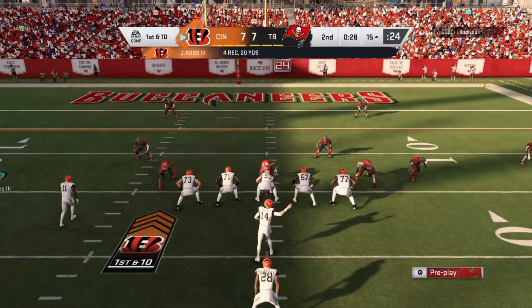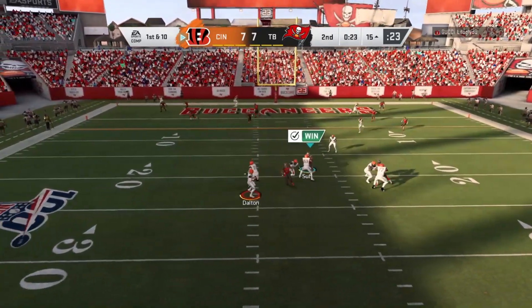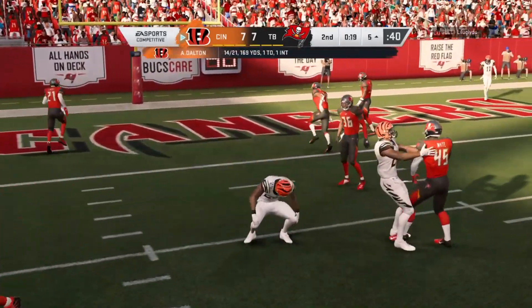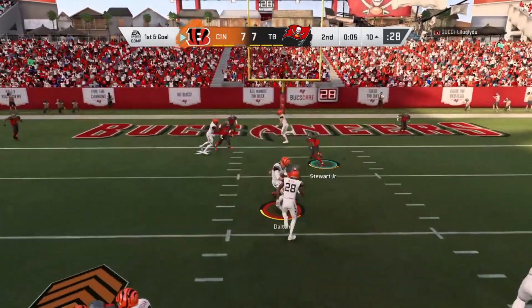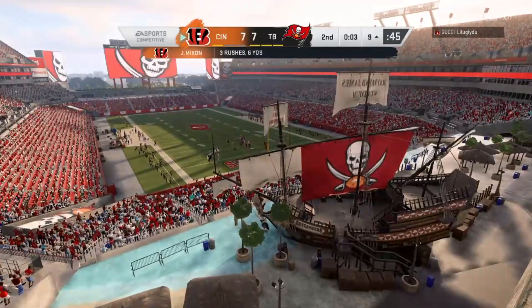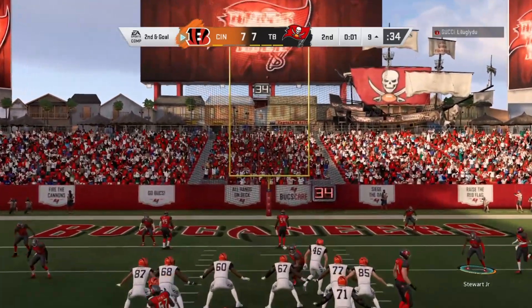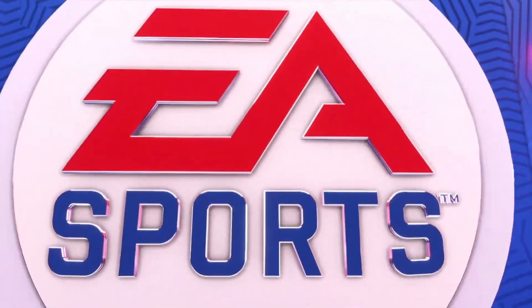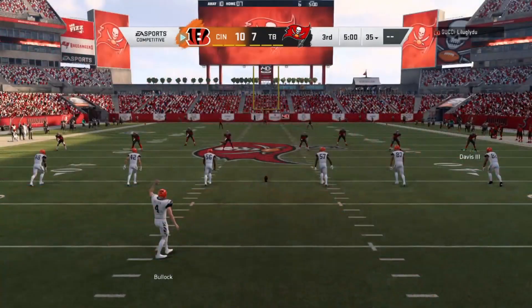Mixon had yet to run the ball at all in this drive, but on third and short it was definitely a great time to dial one up. Dalton dumps it underneath to his running back — complete. Now from the gun, Dalton is hit and the ball comes loose. They'll see about getting three points — this is a 26-yard attempt — and that wraps up the first half. Due to apparent time constraints, we fast forward to the beginning of the second half.